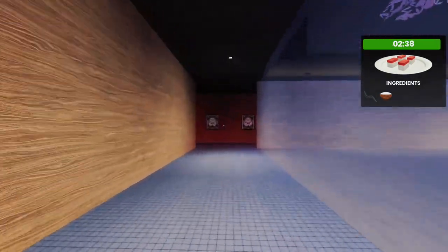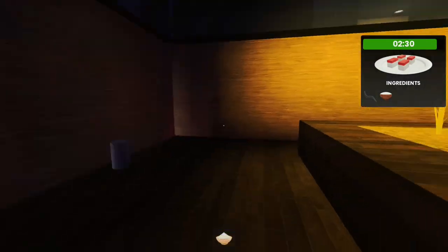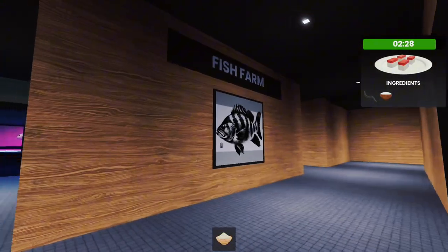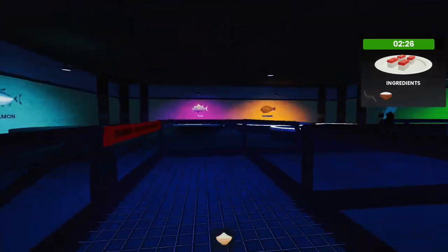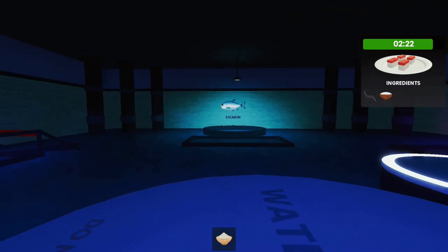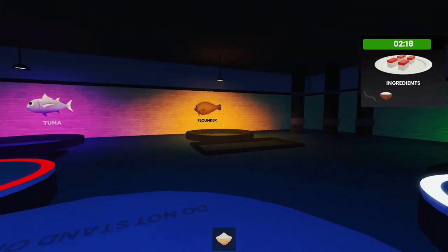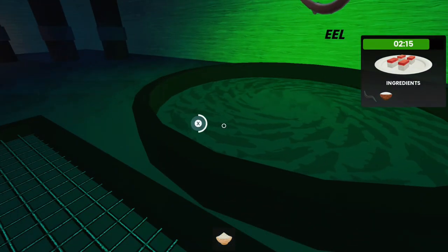If you are standing inside of the hallway the janitor will follow you. I'm going to go ahead and grab rice and then grab the fish — you guys can do either order, it doesn't matter. Once you're inside of the fish room, these little platforms are white right now and you can see they turn red when they're about to go down, so go ahead and wait. Right now we need an eel so I'm going to go over here to grab my eel.